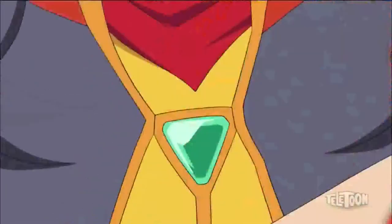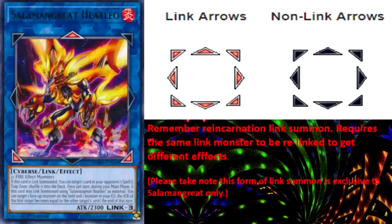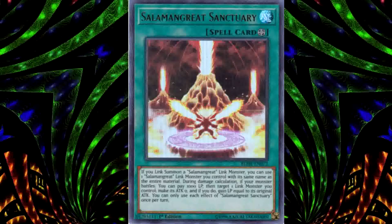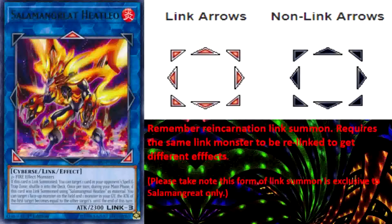Thank you, Flame. I blaze the circuit that scorches the path to the future! I set Salamangreat Mir, Foxy, and Falco in the Link Arrows! I Link Summon — Link 3, Salamangreat Heatleo! Just with the Doctor's Order, I activate the field spell Salamangreat Sanctuary! That's where you're wrong! You may know how to Link Summon, but I've mastered it! Go, Heatleo! Reincarnation Link Summon! Rise again from the Valley of Flames — Salamangreat Heatleo!